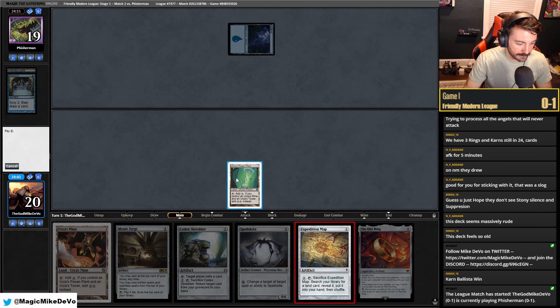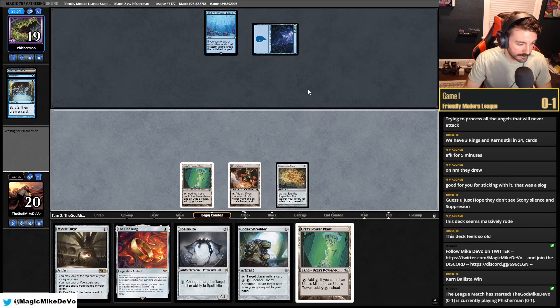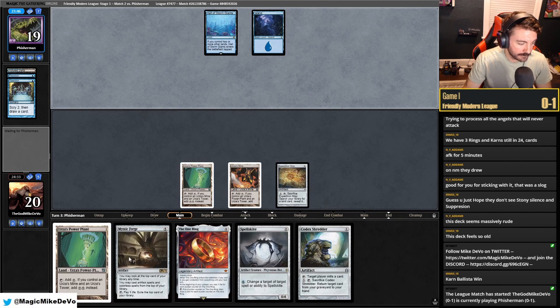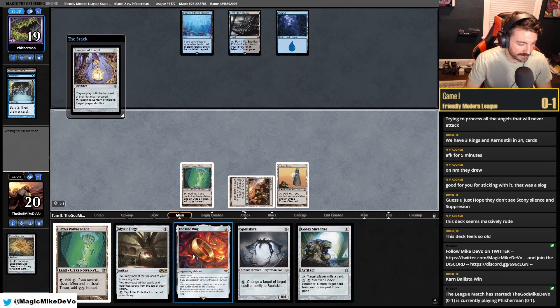We'll go power plant, Map — because they just have a lot of cheap counters, Subtlety and stuff like that, which is annoying. I'll just play Mine and pass. I guess we'll be able to empty our whole hand next turn, especially if they tap out. If they tap out we get Mystic Forge going. We'll get — oh that's good. Let's start with Lantern. This is good bait before we get the good stuff out. The opponent's probably like, what the heck is this?